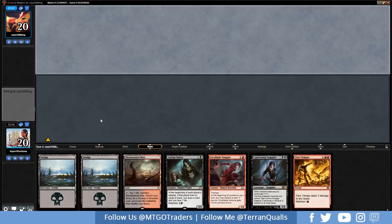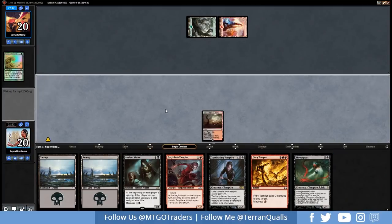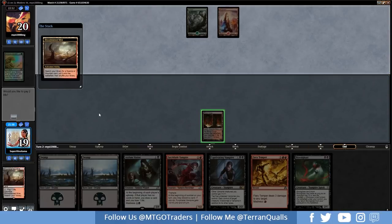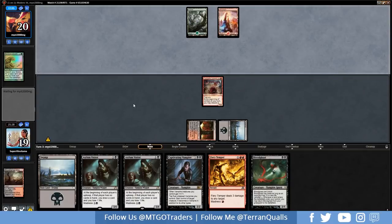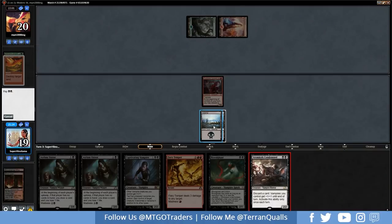Captivating Vampire, Furyblade — this is very good for us. Opponent plays Simian Spirit Guide into a Rampant Growth, so two lands on turn one. Let's go Bloodstained Mire and pass. Going Bloodstained Mire, grab a Blood Crypt, lay a land, go Furyblade Vampire. We like all the black mana in our hand because of the Pariah. Stone Rain hits our Blood Crypt. Let's get in for five. Opponent didn't hit their third land drop.